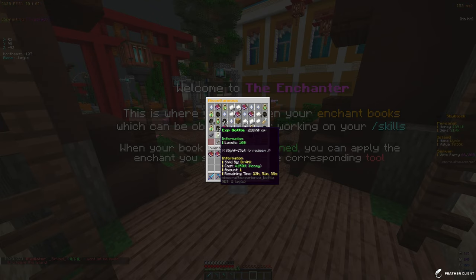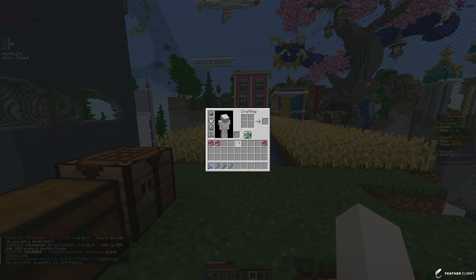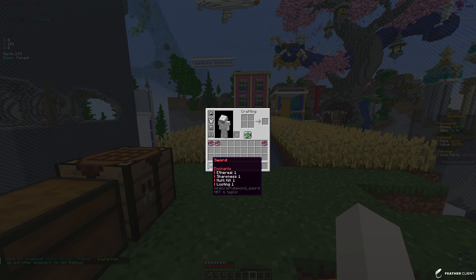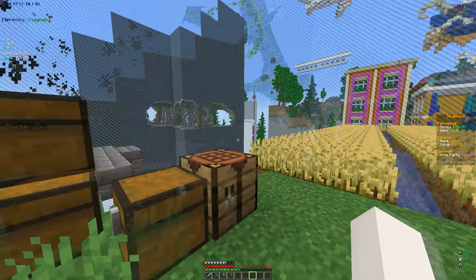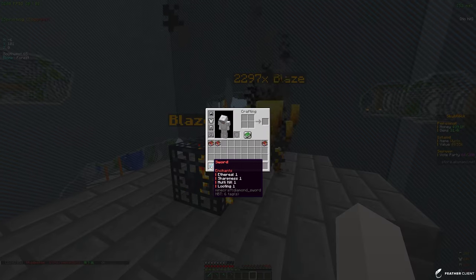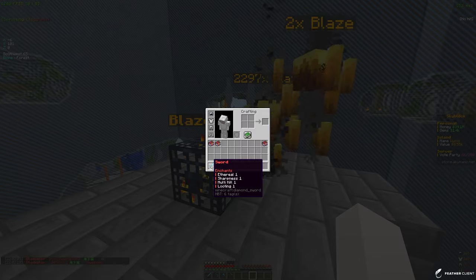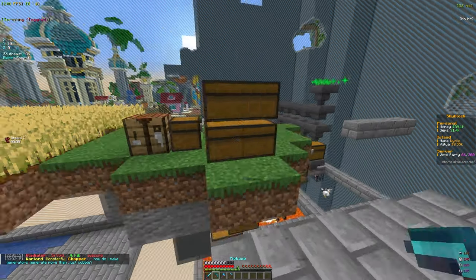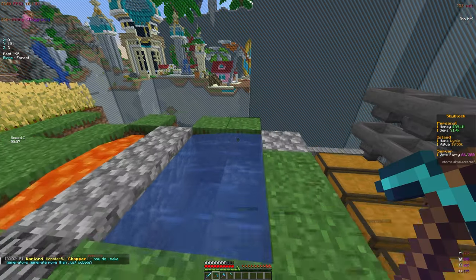We might just start making more money with farms in a future video. Currently on our sword we have ethereal one, sharpness one, multi-kill one, and looting one. Looting gives you more drops, multi-kill has a chance to kill multiple mobs at the same time, sharpness does more damage, and ethereal I honestly have no clue what it does.